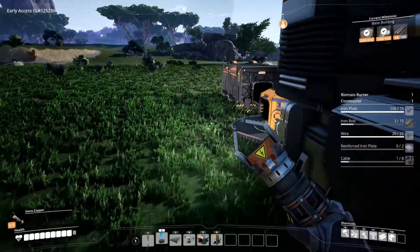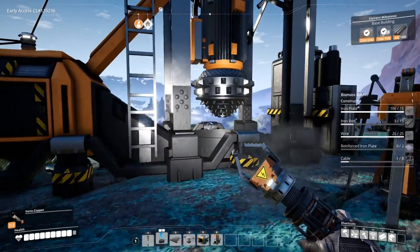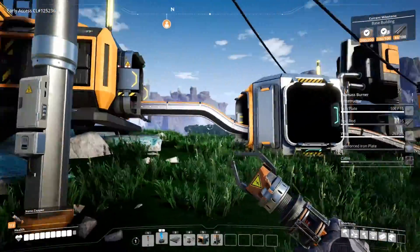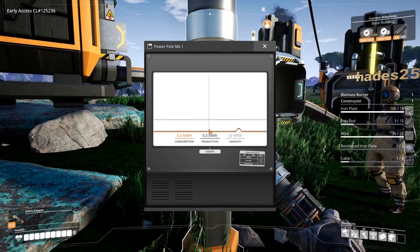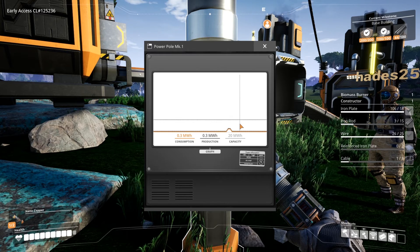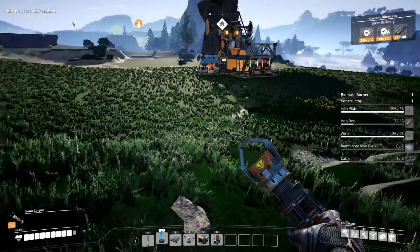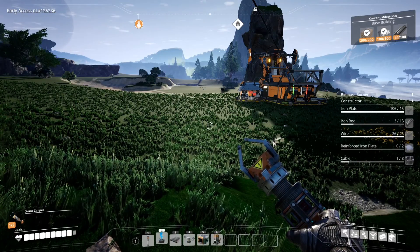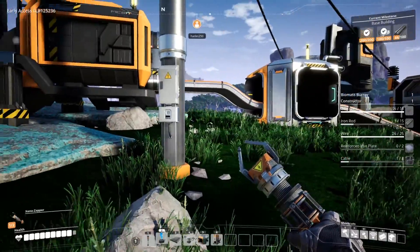Turn it on and you'll be good. Now, if you come over here to one of the power poles and press E on it, it'll tell you your current capacity. Max capacity is 20, consumption is three. You can hook all these things up and mass produce things to increase your power — which is why you saw me make that giant coal area, it was to power a lot of stuff.